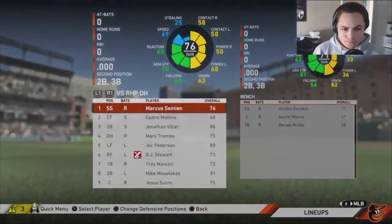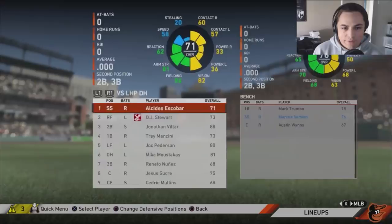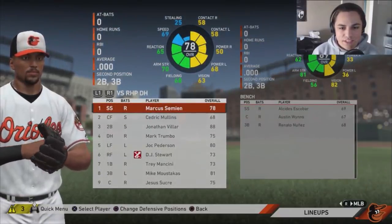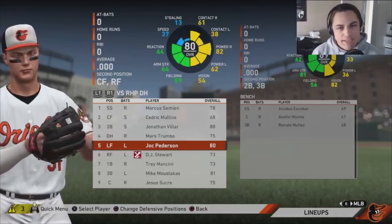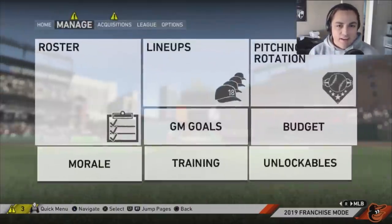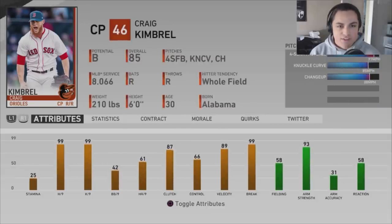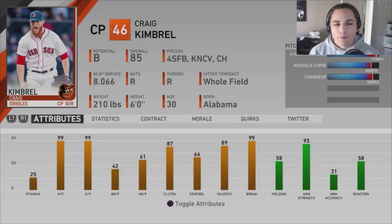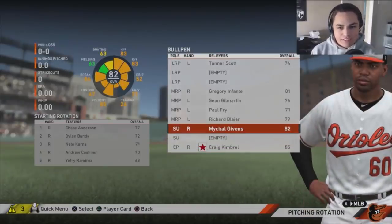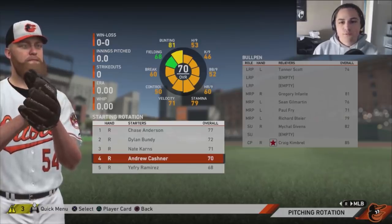Semien becomes our leadoff hitter at shortstop, replacing Escobar. Looking at the lineup, Joc Pederson and Semien join, along with Moustakas. For pitching, I also made a big splash in free agency bringing in Craig Kimbrel. I normally don't like to go free agents right away, but he's just too good to pass up. That allows Givens to move into the setup role. We've got Givens and Kimbrel strengthening the back half of the bullpen.